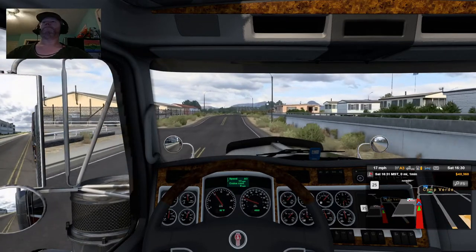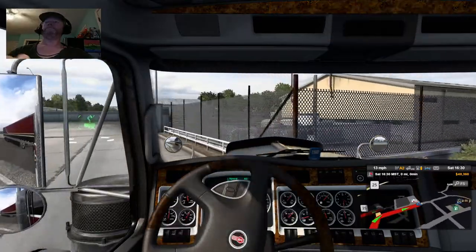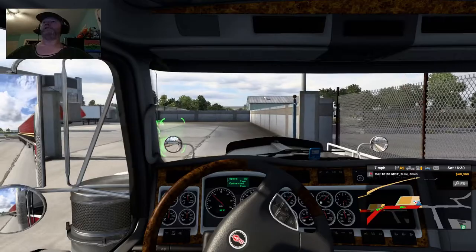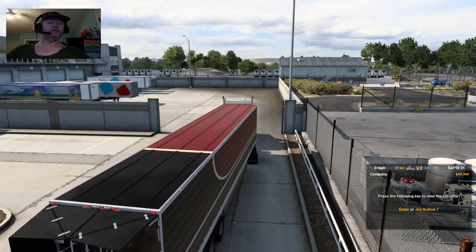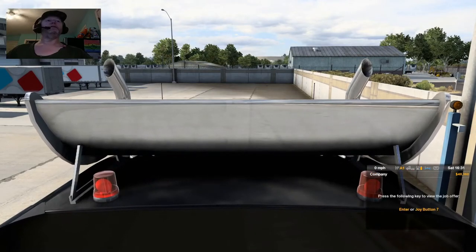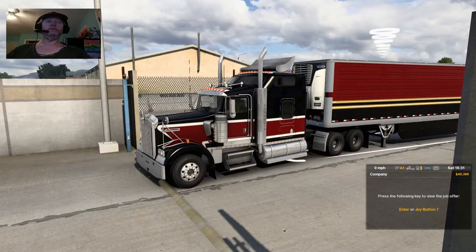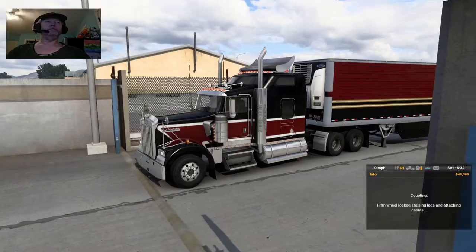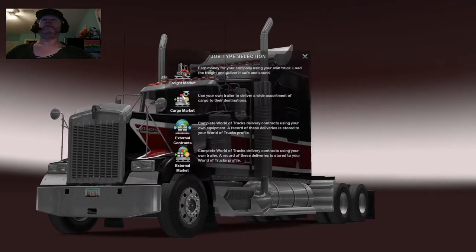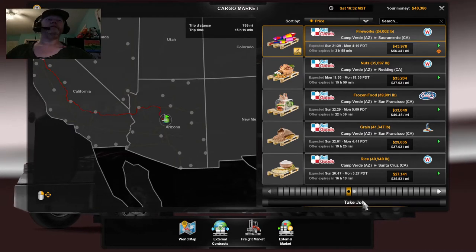Turn left, turn left. Let's go into an external view and get the job off of here. Number seven is the decoupling — I've always got to remember the thing is backwards. Number eight is my job offer. So we'll go in here, we're on cargo market, we're doing fireworks to Sacramento, and let's take the job. We're going into the very last door.